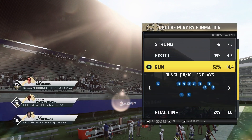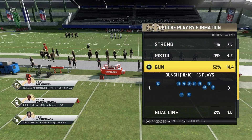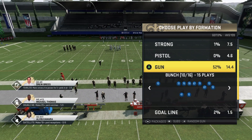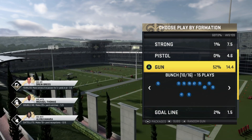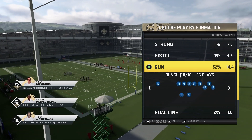Today I'm going to be showing you guys a one-play touchdown money play here in the Gun Bunch formation. This play is very unique and you probably have not seen it before - it's only in three different playbooks: the Seahawks, which is what I'm running right now, the Falcons, and the Ravens.